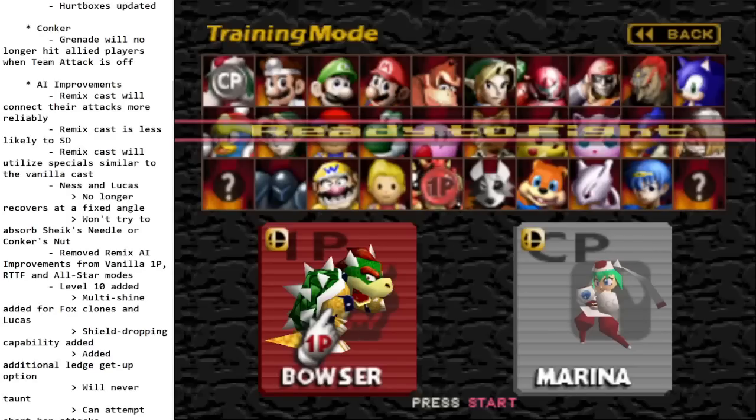Conker's grenade will no longer hit allied players when team attack is off — Conker teams rejoice. There are also a lot of improvements to AI in this patch, with more likely coming later. Adjustments were made so the Remix cast will connect their attacks more reliably and are less likely to SD, mainly by using fewer grounded specials, which was the main cause of self-destructs. The Remix cast will also utilize specials more similarly to the vanilla cast.